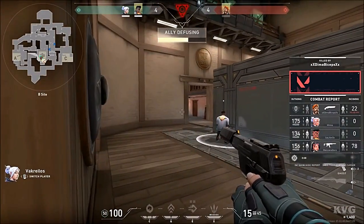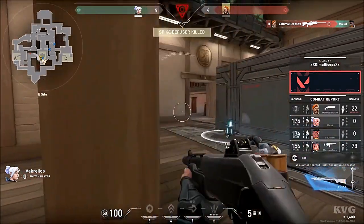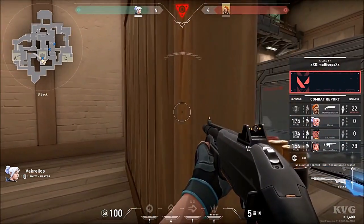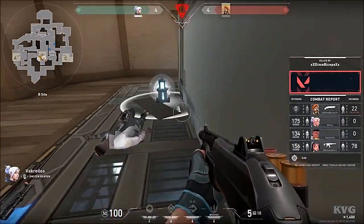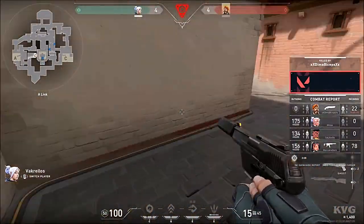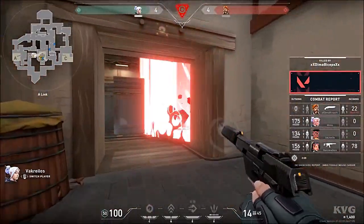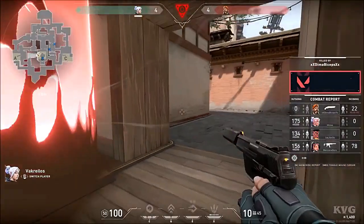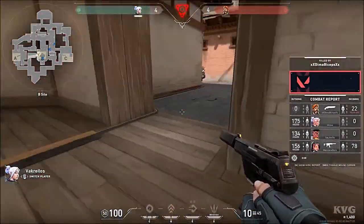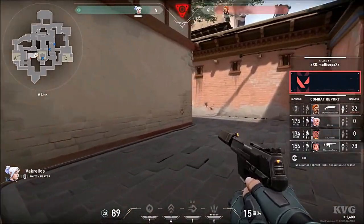You tap W, then keep hitting to deal damage and eventually kill your opponent. This is the basic method, and there are 3 to 4 methods overall, but this is the best one. It gives a lot of knockback. This technique is called W-tapping.